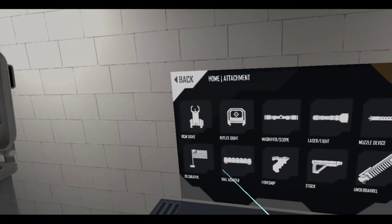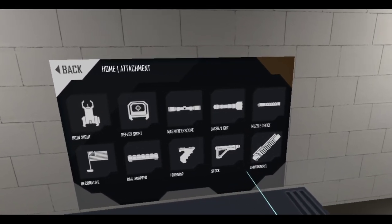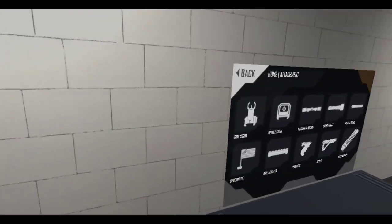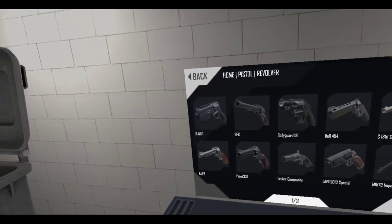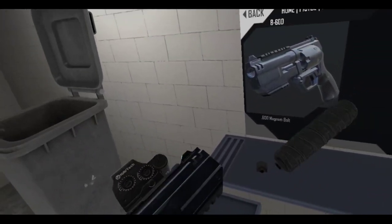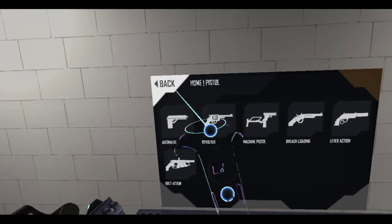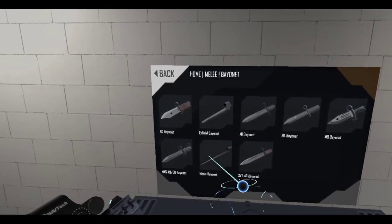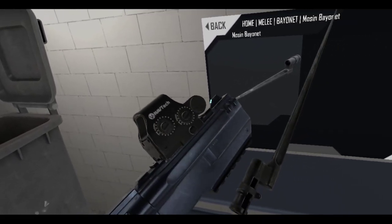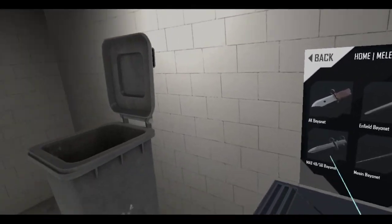No rail adapters, no foregrips. Well, two guns — you will see. No under barrels, there are no points here to mount stuff on. Let's get rid of this. Let me go back to the revolvers that I already went through. Let's see — the B600, well this one has rails on it so you can do that. Let's take a thing on top — can you put a suppressor? Nope, no barrel attachments.